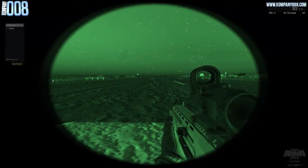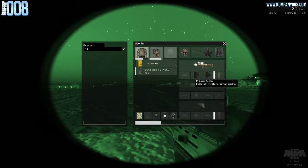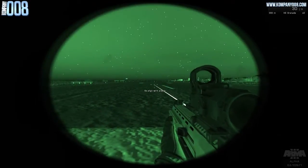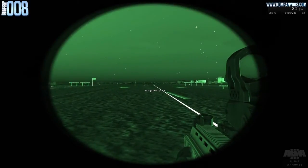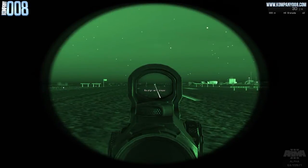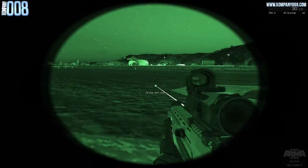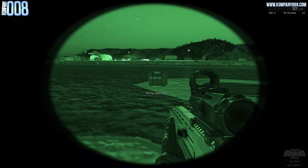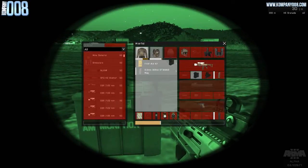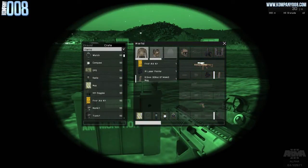The next attachment available is the IR Laser Pointer — infrared laser pointer. You cannot see the laser beam in daylight; you need thermal goggles or night vision goggles for that. It's really useful only at night when the whole squad has night vision goggles on — good for pointing out targets and navigating. However, it also gives away your position if the enemy has night vision goggles. It also adds to your overall weight, which affects your recoil since you have more mass near the barrel.